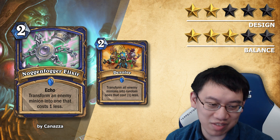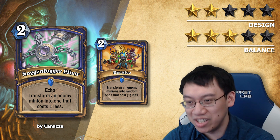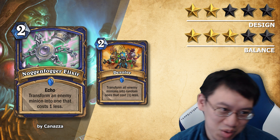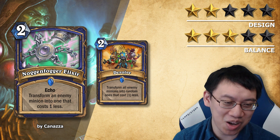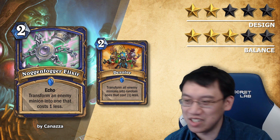Devolve hits all of the enemy minions and makes them cost one less. Nogginfogger Elixir hits one, so I feel like the card is quite a bit weak right now. The problem with any card with Echo though is if you buff it by 1 mana, you can suddenly cast 10 copies of it instead of 5. So buffing a card with Echo is very hard to do.